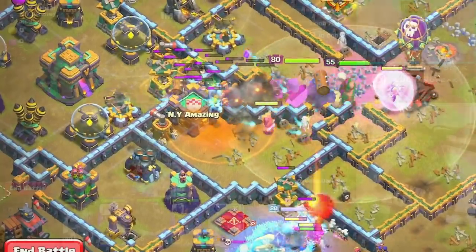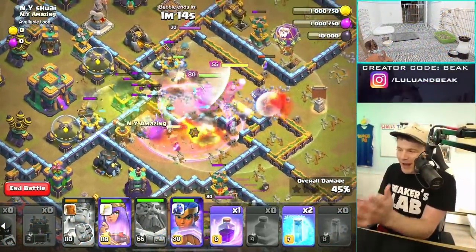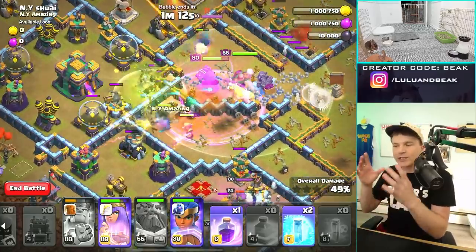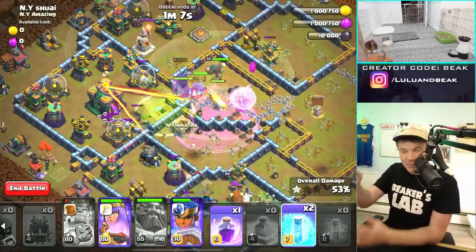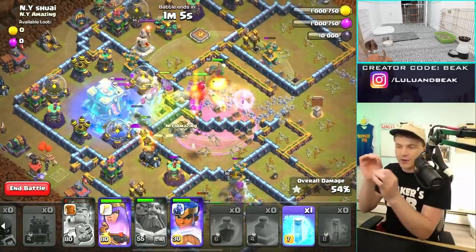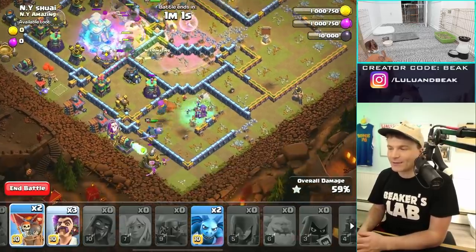Things still look pretty good though. The bottom quarter — the Queen is down there, so much stuff is down there, it's a nightmare. You can barely see it but there are Witches down there, our King is down there, there's a PEKKA down there. It was an absolute nightmare.